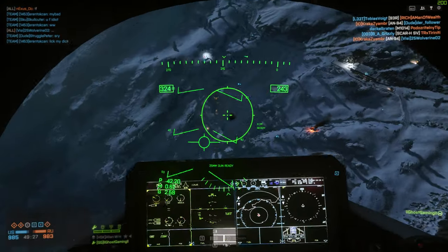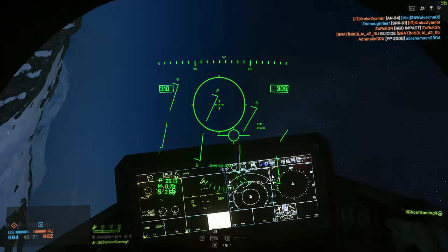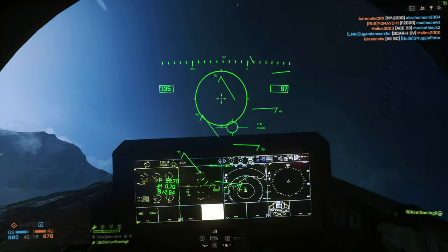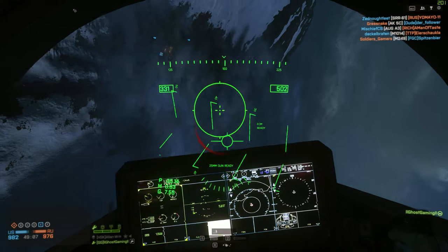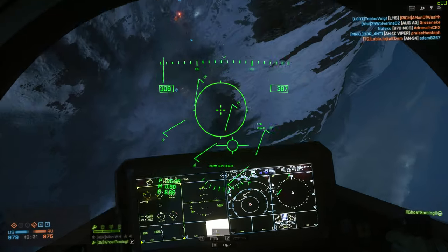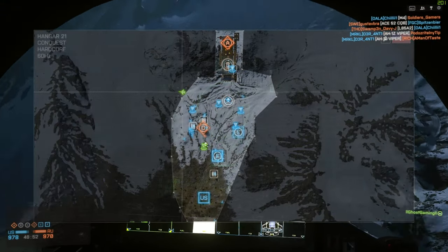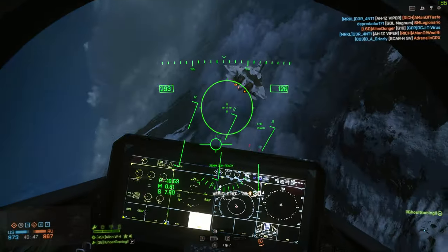This server also has a really nice selection of maps — classic maps plus a smattering of some of the better maps from the expansions. We've got Pearl Market from the Dragon's Teeth expansion, definitely one of the better infantry maps; Hangar 21 from Final Stand; Lumpini Garden; Propaganda from Dragon's Teeth — fantastic map. You do have Gulf of Oman, Operation Firestorm, and Caspian Border from the second Assault DLC, which in my opinion was probably the weakest DLC. But overall a very nice mix.